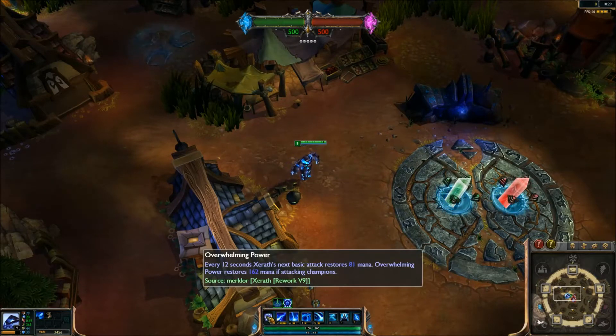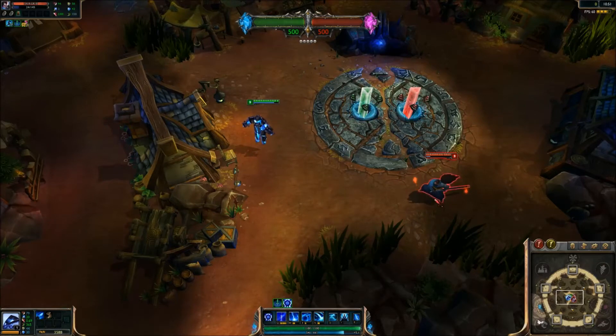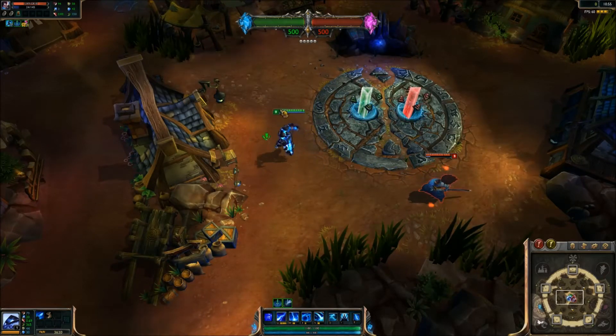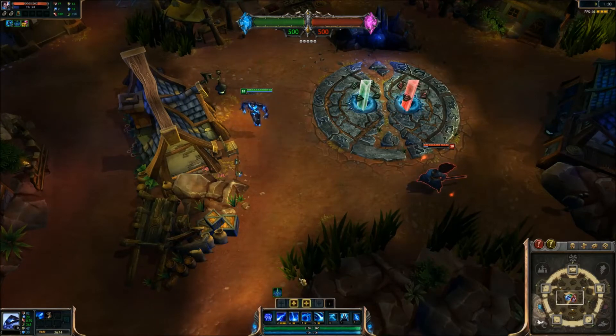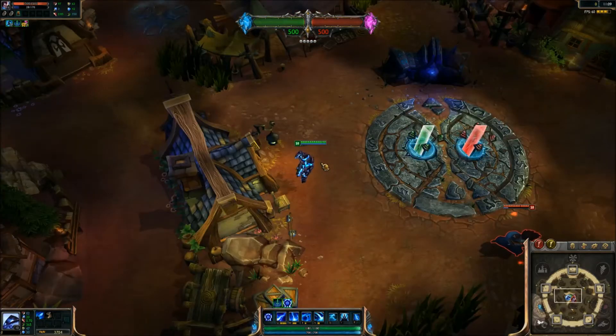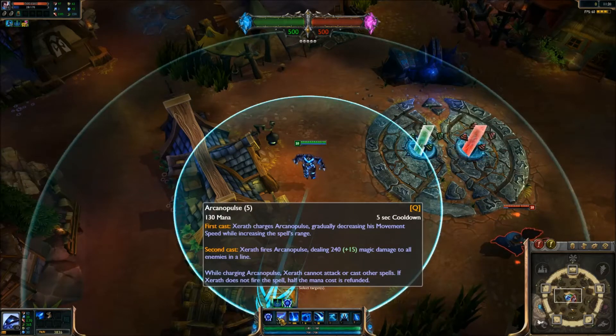We have his passive, Overwhelming Power: every 12 seconds Xerath's basic attack restores 81 mana, and Overwhelming Power restores 162 mana if attacking champions. So his passive is that he gains some mana back when he hits a champion. This has been fixed since the previous rework — you could take back the exact portion of mana the passive told you, but if you had less mana than the proc value it wouldn't go off. That's fixed now, so even if it over-heals it will still go off.